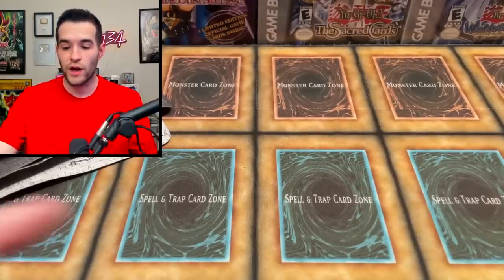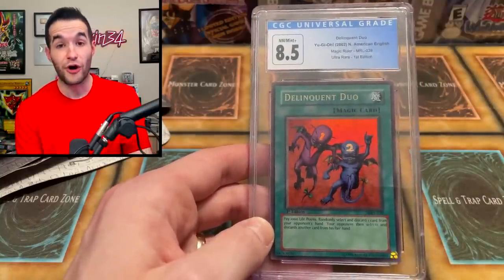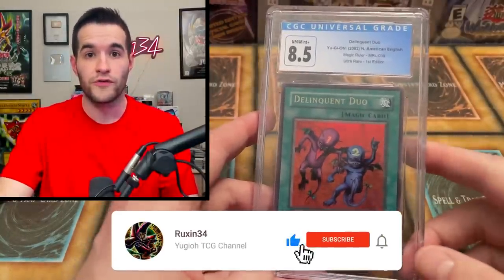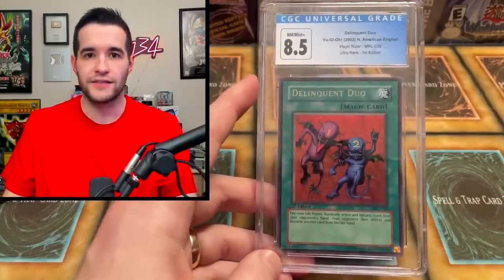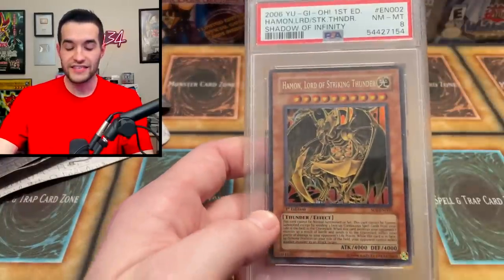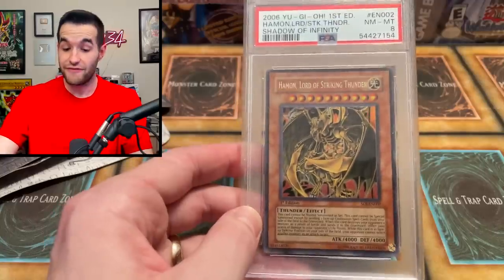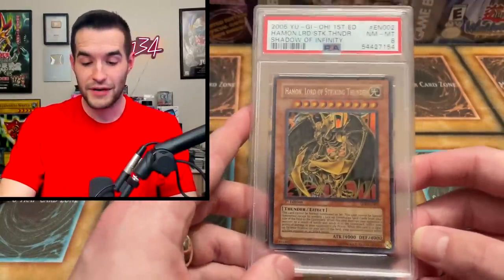Before we hop into it, he sent us a giveaway as well — a CGC 8.5 Delinquent Duo First Edition. This is a nice giveaway. All you have to do is like the video, be subscribed, turn on notifications, let me know who you think will win this battle, and thank Jackson for sending in some amazing content for the channel. He also sent us a future giveaway: a Haman Lord of Striking Thunder Ultra Rare from Shadow of Infinity in near mint 8. We're doing a lot of graded card giveaways recently.